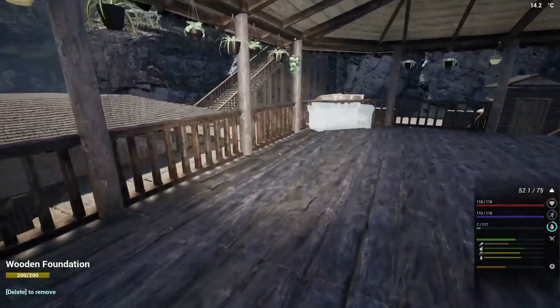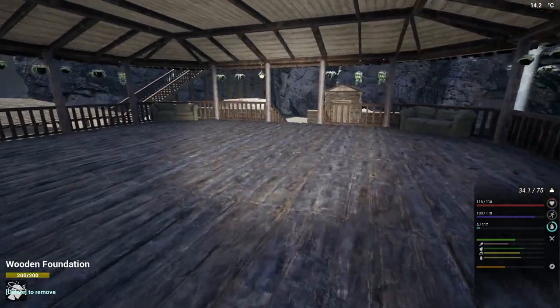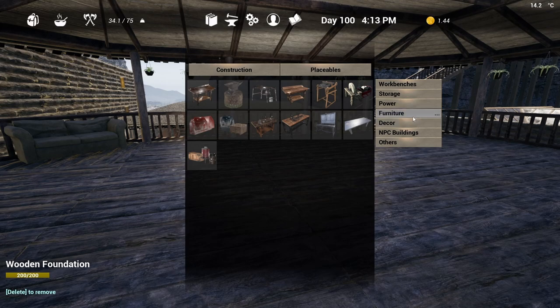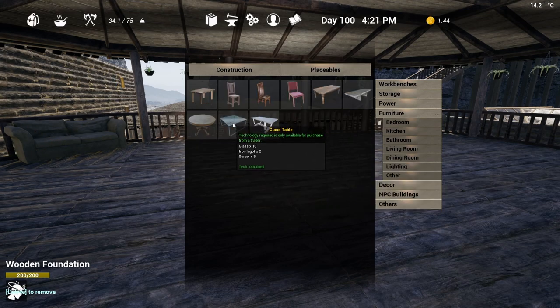Oh, I accidentally sat down on the sofa — you can actually sit down on it which is awesome, you need third person mode. So we've got some sofas there. Let's have a look at tables — kitchen, nothing; bathroom, nothing. For the living room there's a glass coffee table. There's also a normal coffee table. There's a metal table — we could actually have a couple of metal tables in the center.